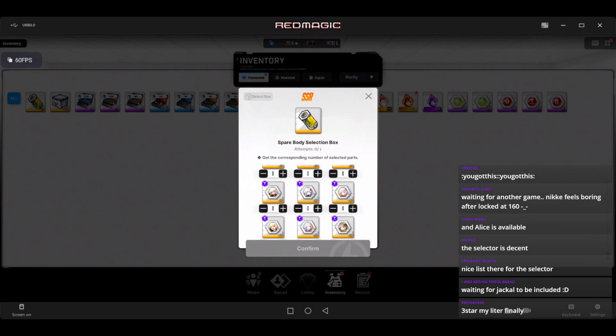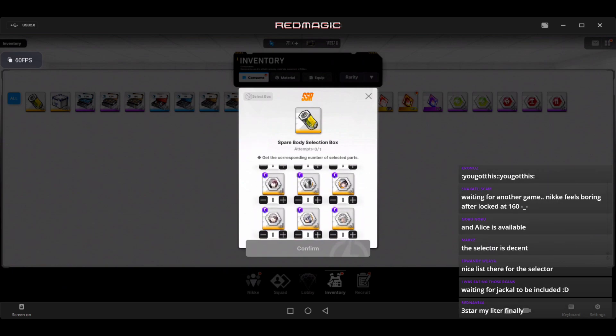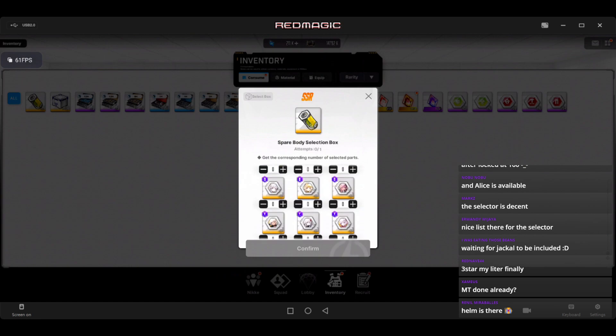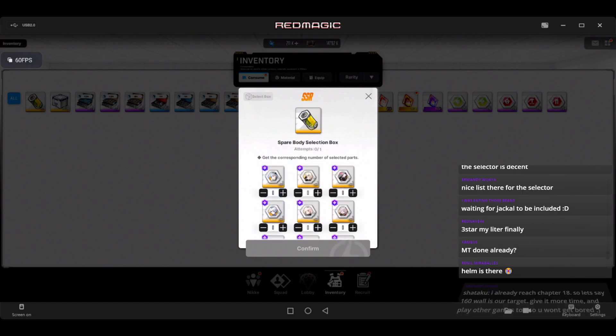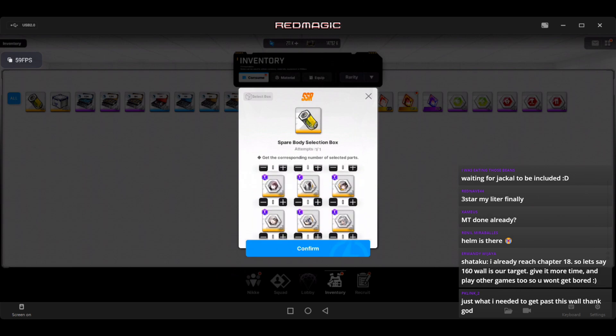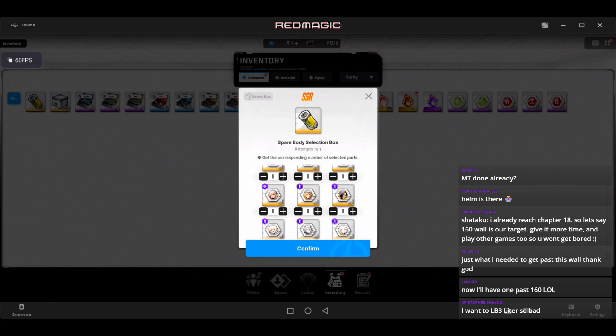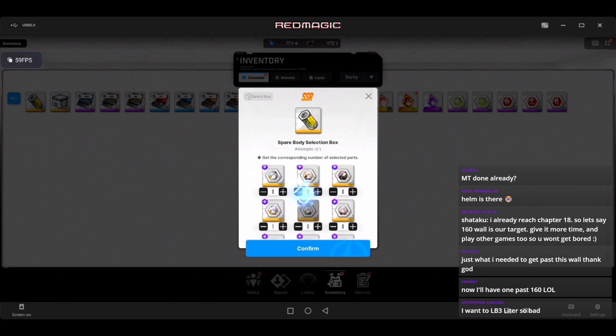However, if you're not in a rush, or if you still have two or three units that you need to wait on for max limit break three, then please wait. We don't know — it's not confirmed — if the later units such as Viper and Jackal will be added. We already see Helm and Lapchon which is great, but for those of you not in a rush, wait, because it could be adding later non-limited units. If you are close to LB3, do it now to get past that 160 wall.